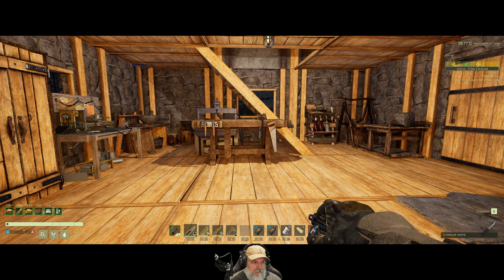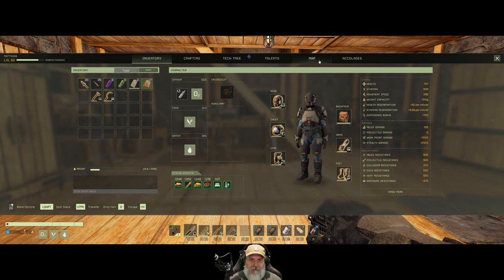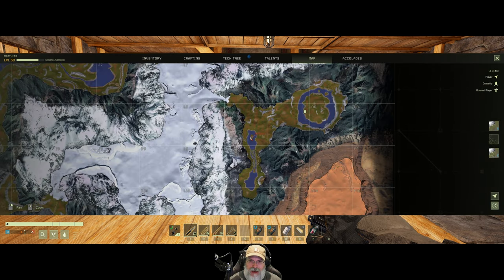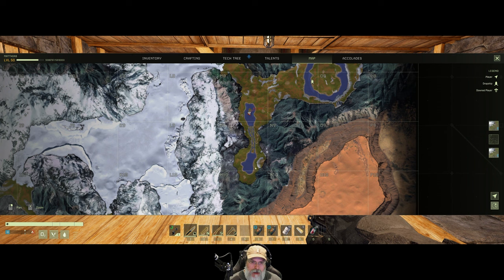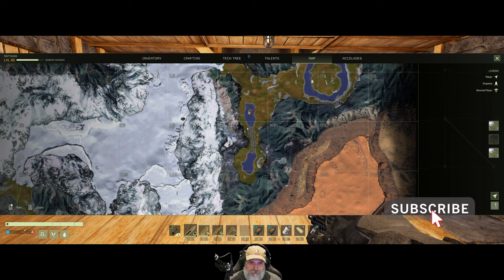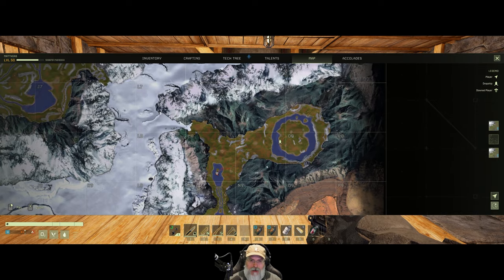I've spent quite a bit of time off camera working on stuff. I have placed more drills down so I have a gold drill over here. There's another gold deposit right over here too by my pod which we could tap into later if we decide we need to. We have our copper over in this area. We did the iron drill in the last episode and I've also set up a silicon right here, and set up another water wheel to run power to that. Over here we have a sulfur node. All of those are powered with water power.